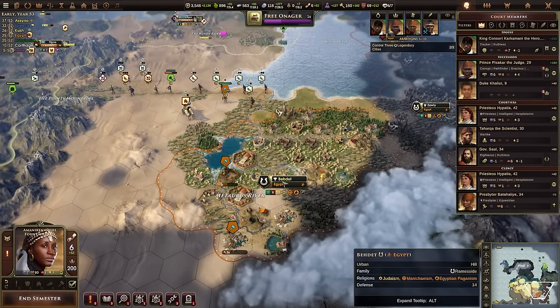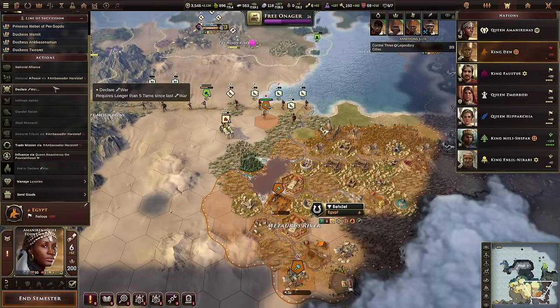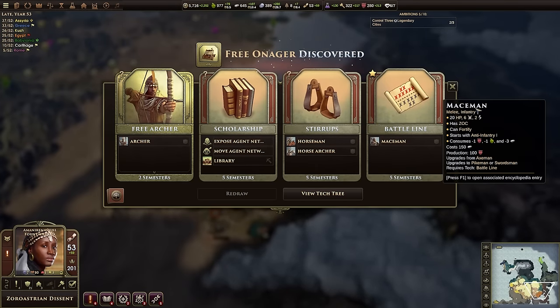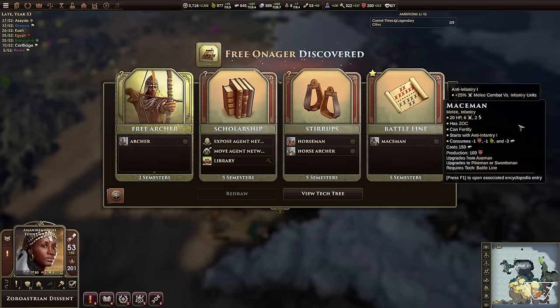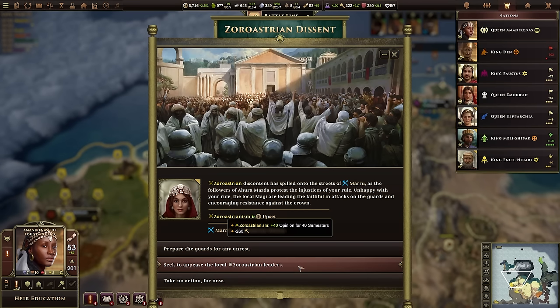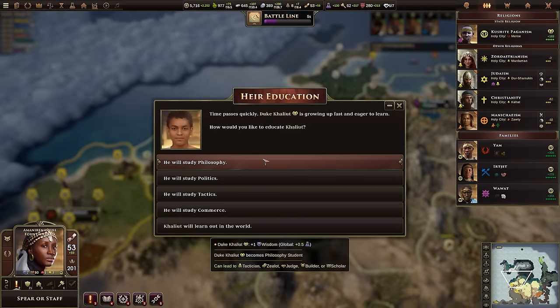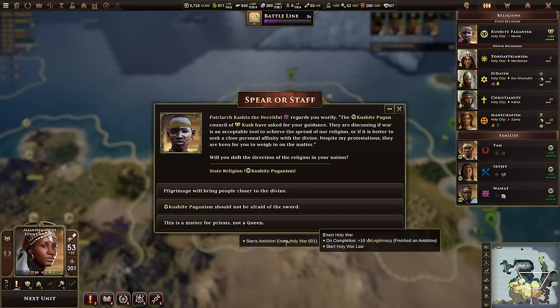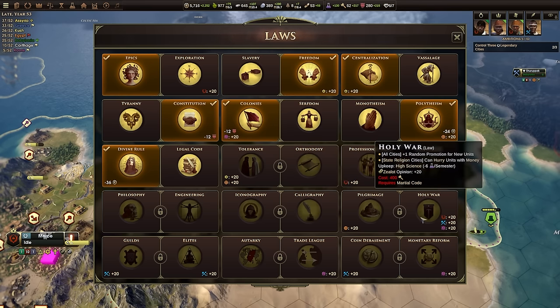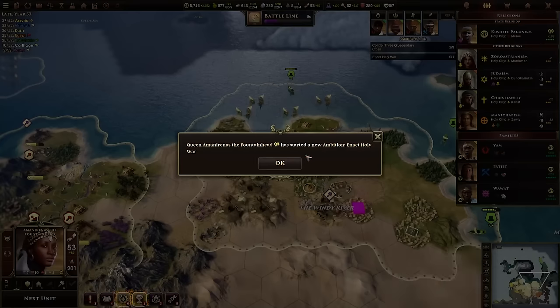The assault force is in position and we should be able to sweep into Bedette pretty easily. We might declare war in the next turn or two. I want to unlock the Macemen, which is anti-infantry and upgrades from the axemen, eventually leading to swordsmen and pikemen. Let's try to improve our relationship with Zoroastrianism and train up my grandson as a warrior. I'm going to enact the Holy War ambition, which lets us use money to hurry units and gives a free random promotion.